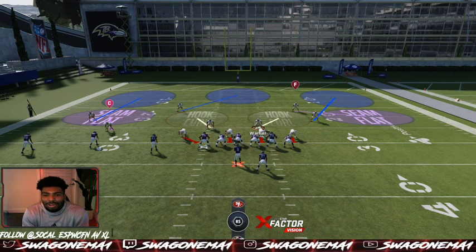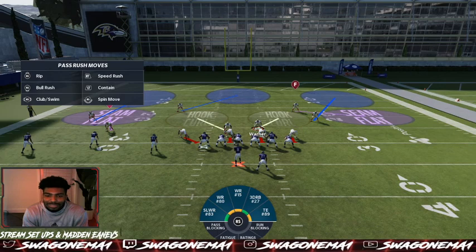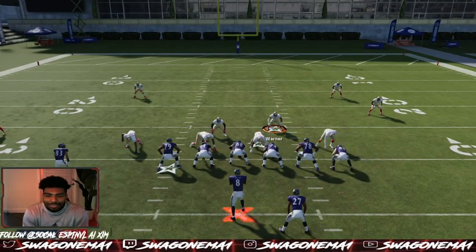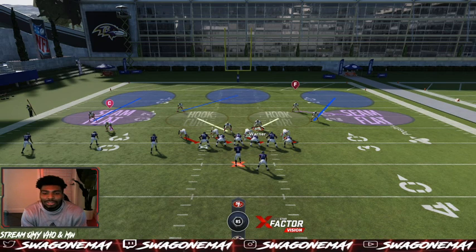You want to stop the inside zone - pinch the linebackers. You have to pinch the linebackers because it messes up the blocking adjustments. Then you want to slide the d-line left. We have a little odd front now - this is almost kind of like a 3-4 defense if you think about it, and it's going to cause issues for the offensive line because now from an inside zone standpoint the blocking assignments change.